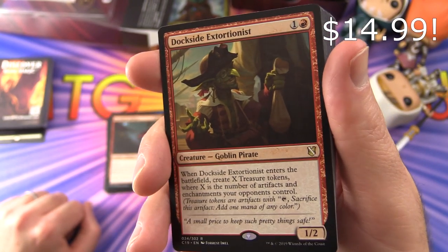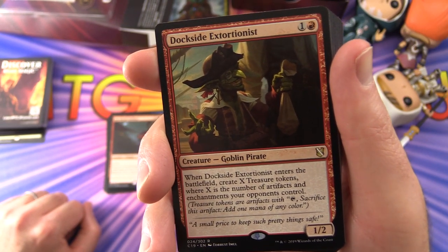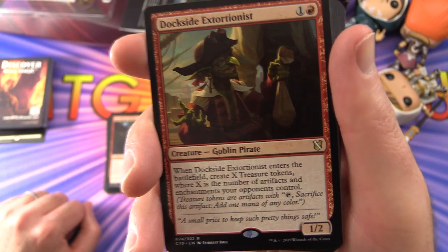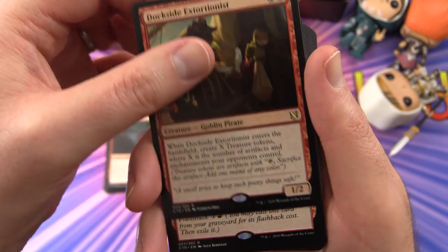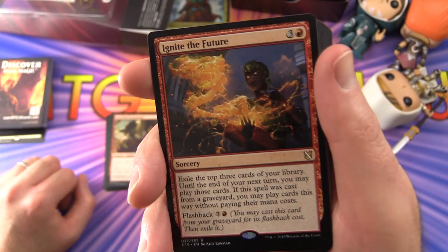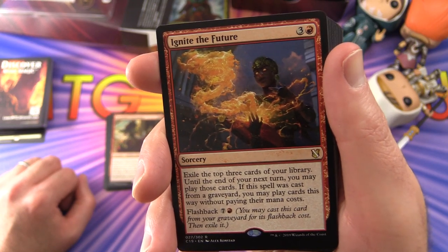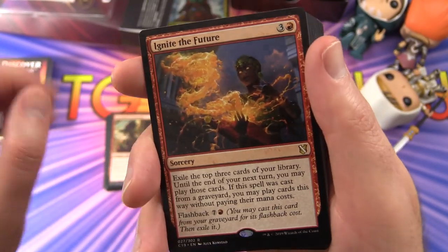Dockside Extortionist is a Creature Goblin Pirate, 1/1 for two — when it enters the battlefield, create X Treasure tokens where X is the number of artifacts and enchantments your opponents control. Treasure tokens are artifacts you can tap and sacrifice to add one mana of any colour. Ignite the Future exiles the top three cards of your library until the end of your next turn; you may play those cards, and if cast from the graveyard you may play them without paying their mana costs. The flashback cost is quite steep: seven and a red.